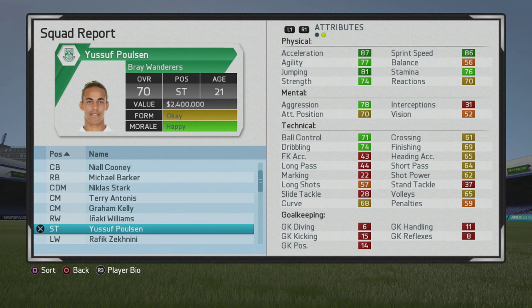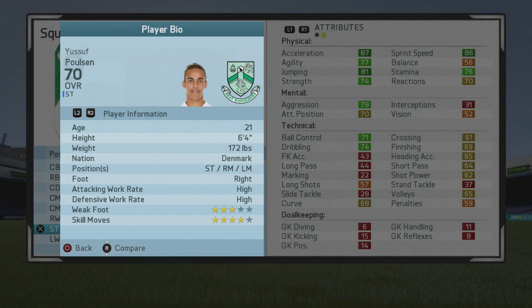What's up guys, here I'll be taking a look at Yusuf Poulsen, a 21-year-old striker with a 70 overall. He's a very good player — very strong physically, a very promising young player who was very popular last FIFA, and is still very good in this edition as well.